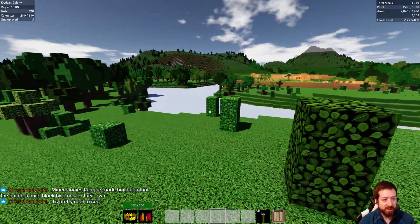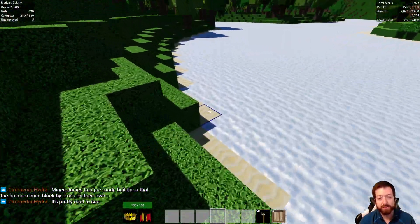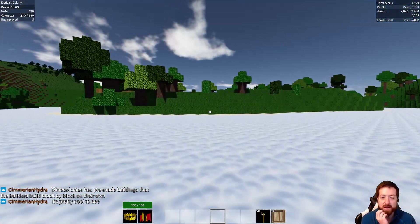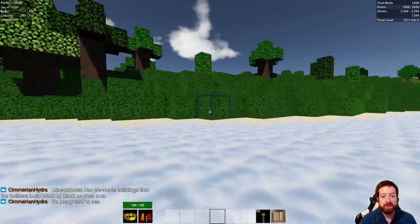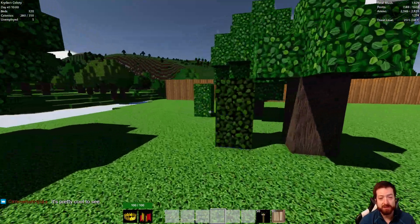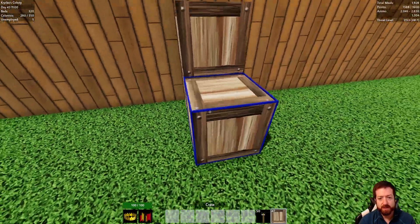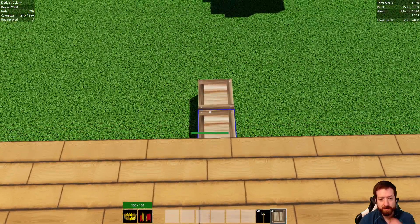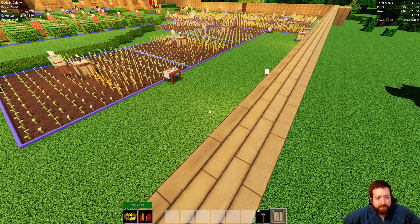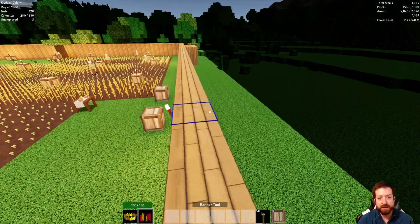Mine Colonies has pre-made buildings. You know what? That would be a sweet thing for this game to have — if you were able to create your own blueprints and then have builders recreate those blueprints. Kind of almost like what Satisfactory did just recently, where they made a blueprint structure, and within a certain area whatever you build in there can become a blueprint that you can then plop down. I think that would be really sweet.